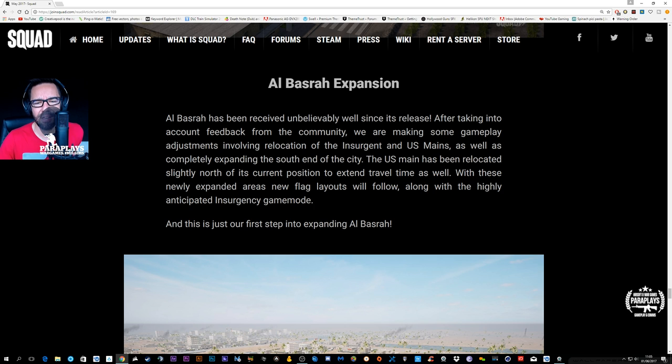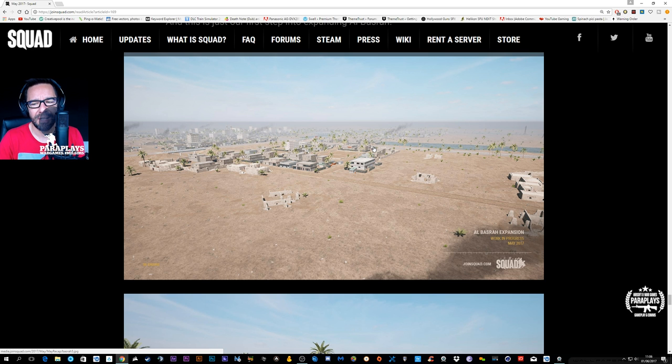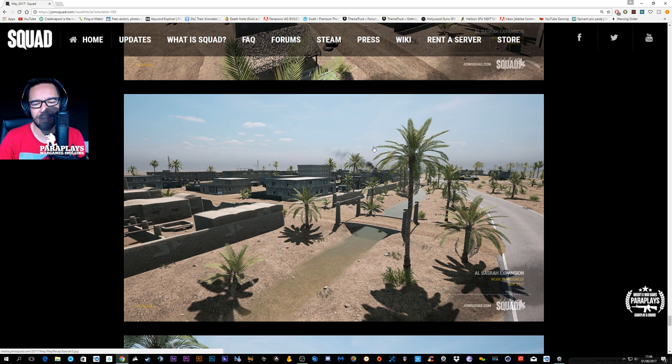Al-Basra has been updated and expanded. Both the US and the insurgent forces' bases have been moved. The flags have been repositioned and the whole map is getting bigger. It looks like it's been extended because insurgency mode will be coming. For those not sure what insurgency is — there are hidden weapon caches hidden throughout the map. As the fighting goes on, the US forces will get a rough idea of where they are. The only way to destroy them is either an RPG or, as it used to be in Project Reality, the squad leader gets an incendiary grenade — it burns, explodes, and any infantry in the room when it goes off is dead.